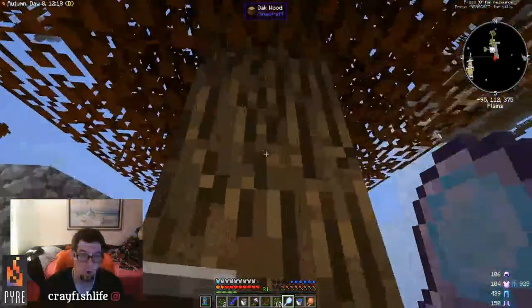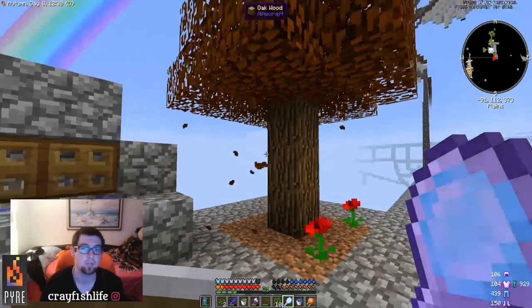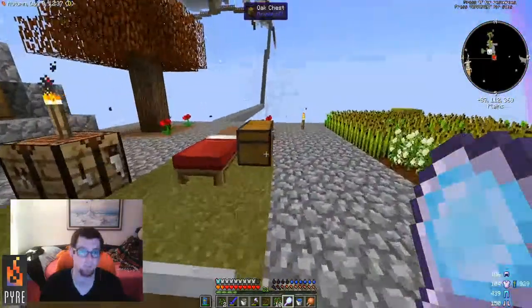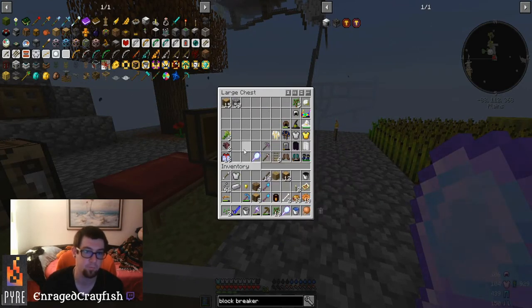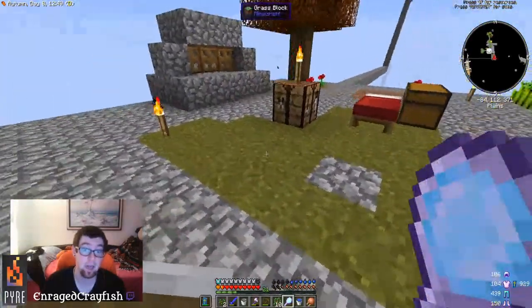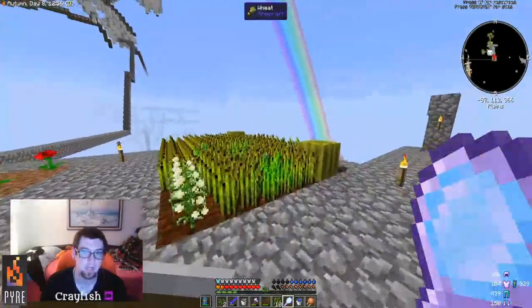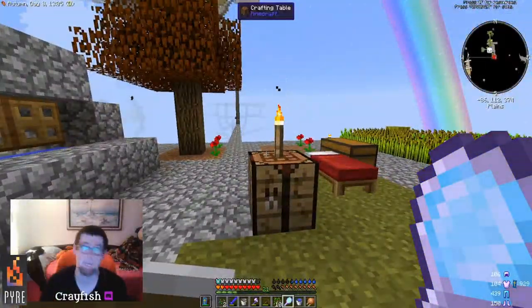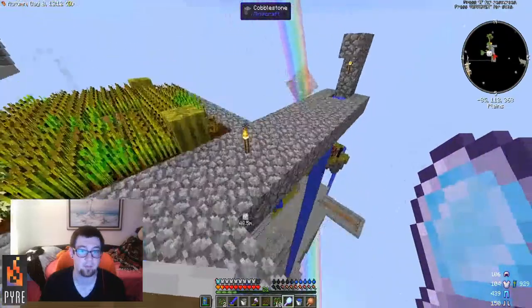Do not destroy your first tree until you're ready to collect all the saplings so you have a constant wood supply — that is crucial, otherwise you'll be totally out of luck. Work off that foundation and you'll easily expand. You'll get water, make an infinite water source, and be set. Find yourself an island as well.